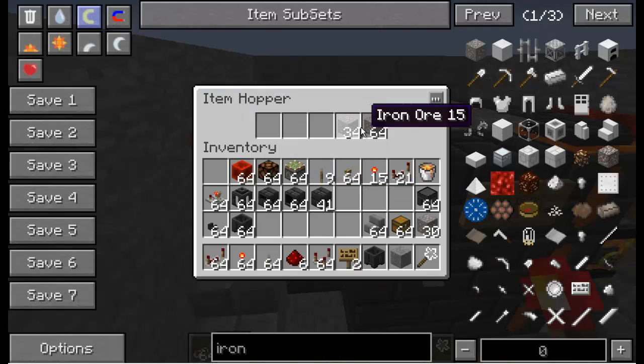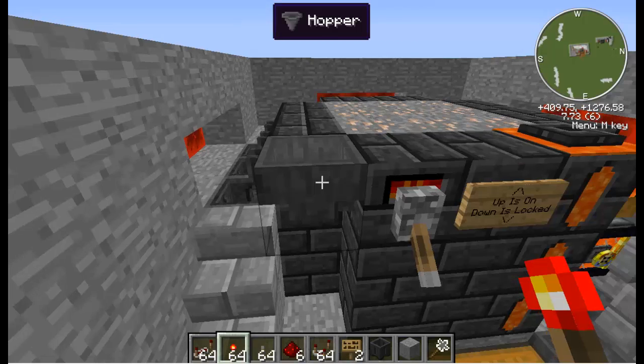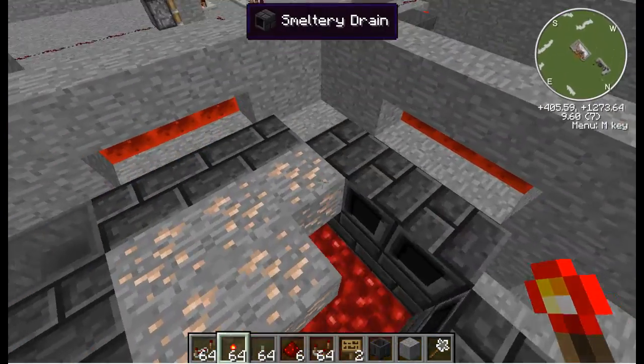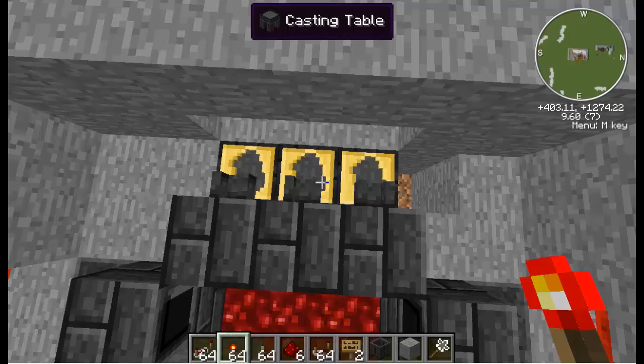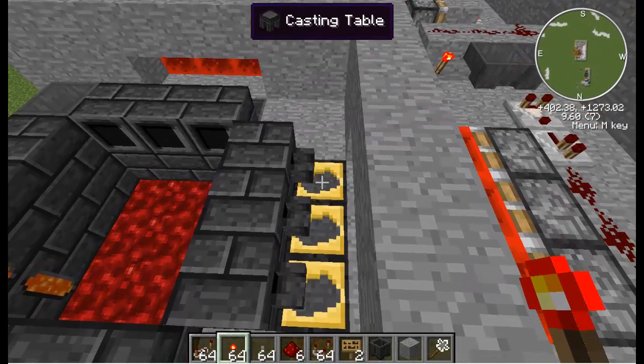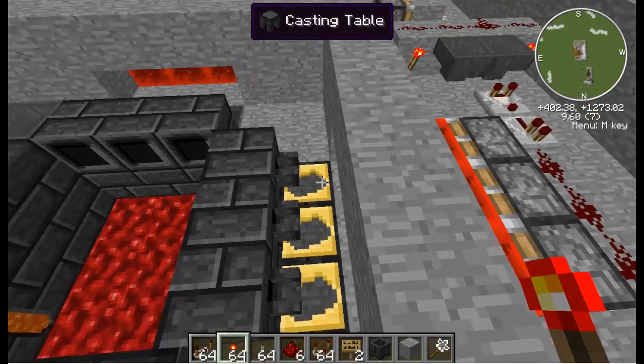What I've done is I've put a hopper on here that will feed whatever you want into it. For this demonstration I've put iron ore in it. The way I've built this, I've set it up so it can both make blocks and it can make ingots. So what I've put here is casting tables with ingot casts on them.